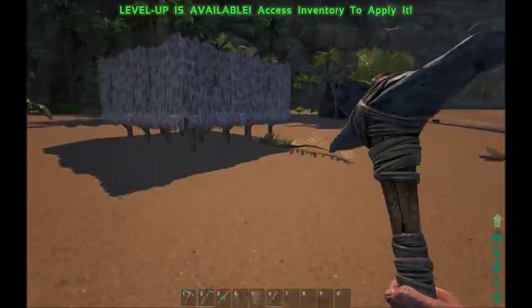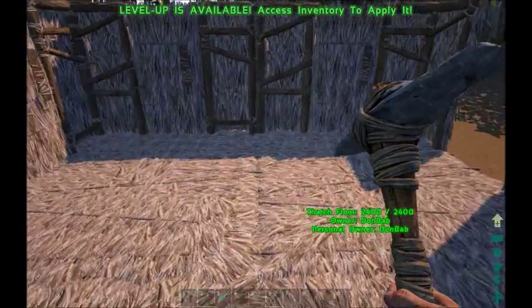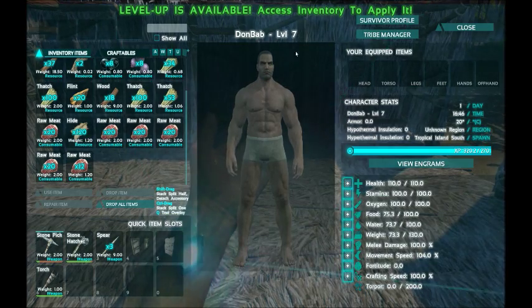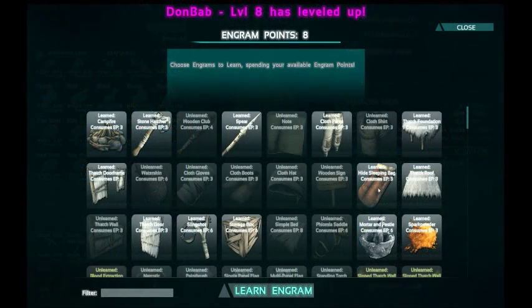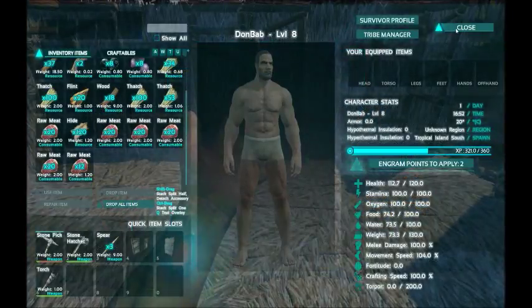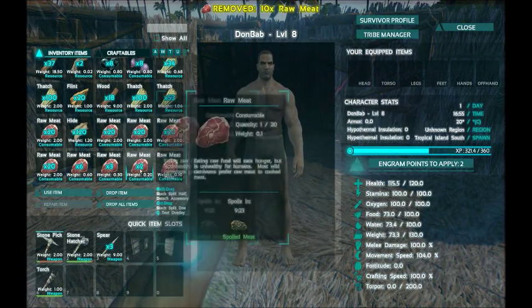There we go. Now I want to use the pick — the pick will give you generally more hide than meat. Almost hit that Trike, that would have been bad. So we have a bunch of meat now. We are level seven going to level eight. I'm going to pick health next, and I want to learn the narcotic — this will help with some of our first tames. Now to start spoiling out some of the meat — what I'm going to do is split the stacks by holding down the left shift key and separating it into a different stack.